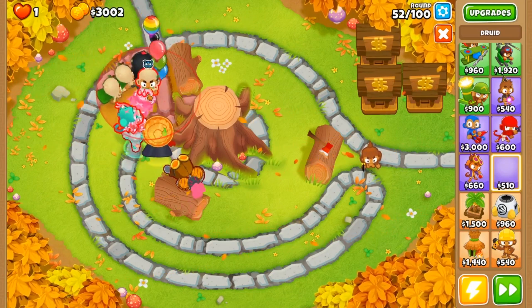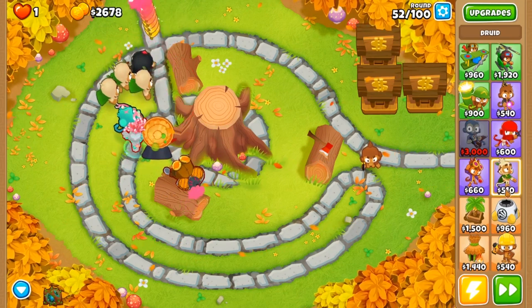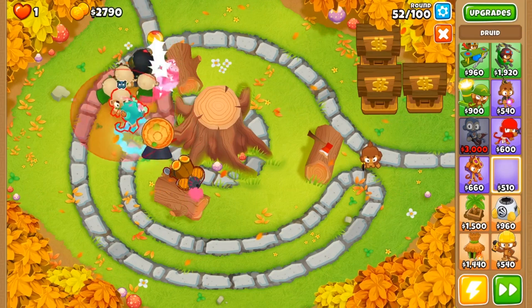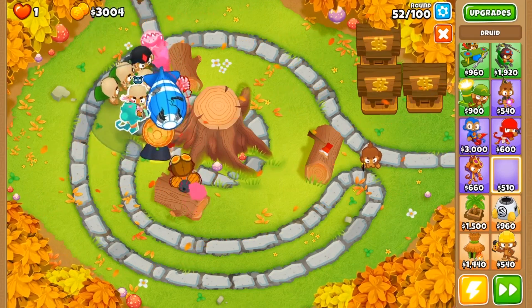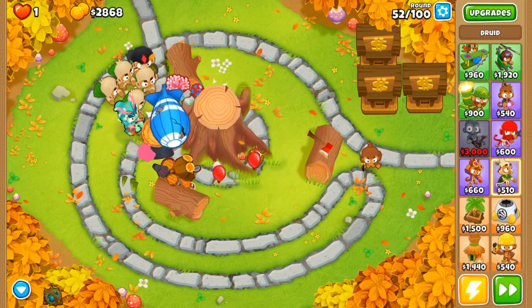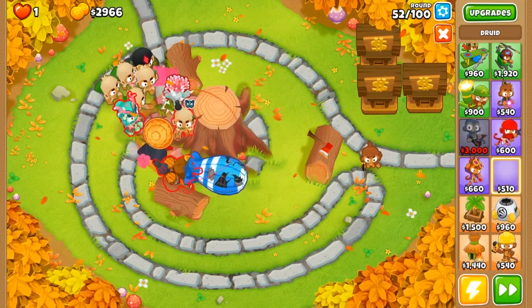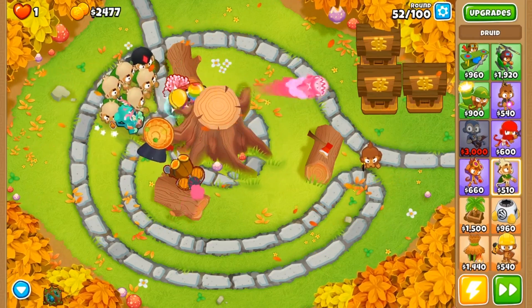Let's throw this druid as far right as he'll go and as far up — perfect. Let's see if we can fit another druid in here. Unfortunately, this is exactly what I was talking about: so many druids in such close proximity, it's hard to get really good placement. There's our fifth druid, and then we should be able to finish off our last druid in the very back here — perfect.